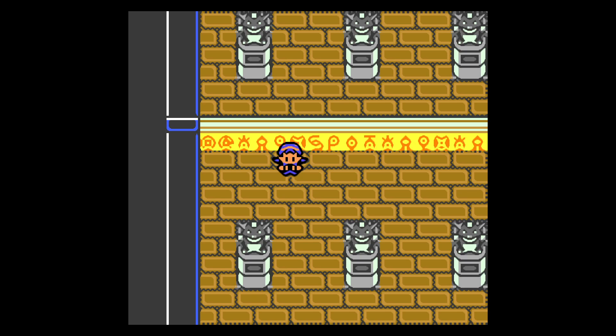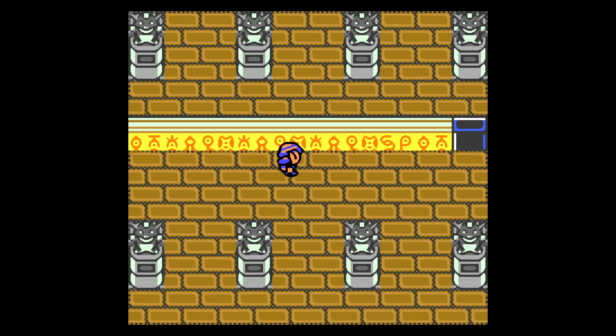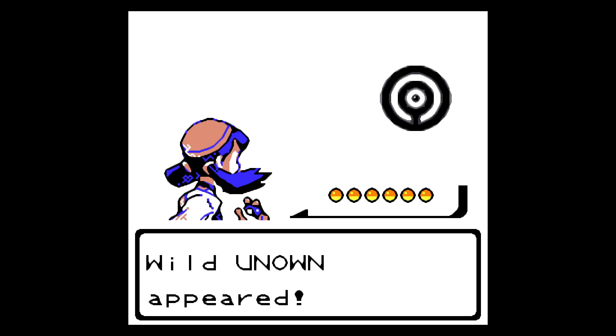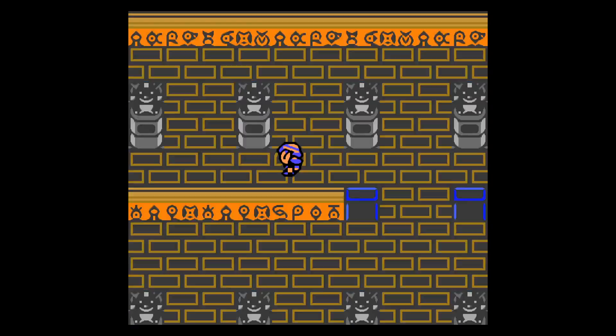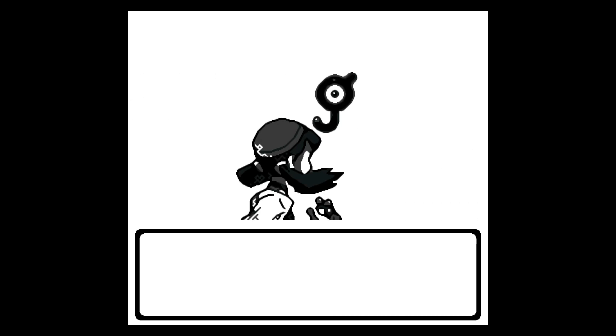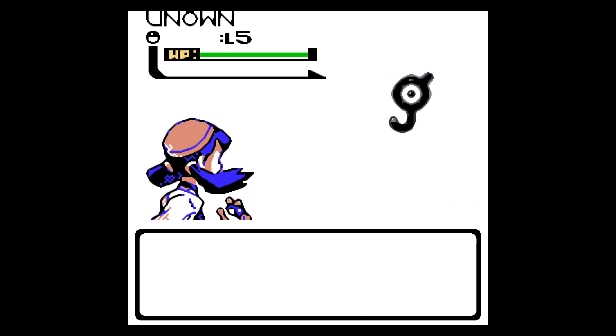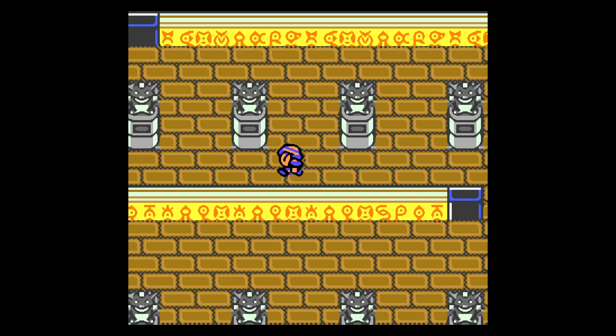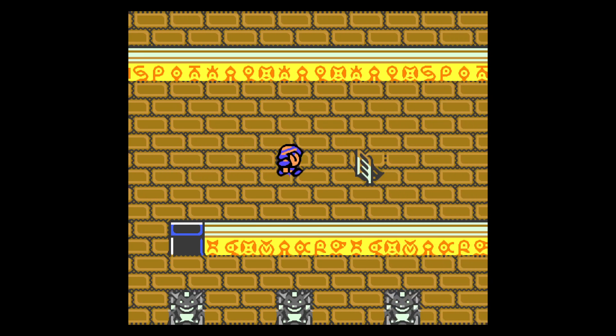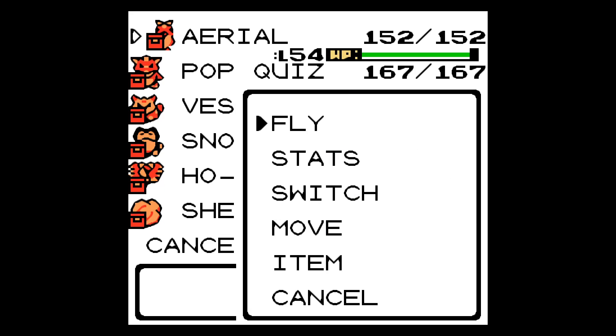With that, we've actually finished the Ruins of Alph — I know it took forever. It's kind of neat that it's an area you can get to so early in the game, come back to periodically, and still have things to do. It's also cool that it connects to Union Cave like it does. I think that's one of the strengths of Johto as a whole — having that sort of exploration baked into the region.